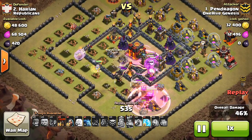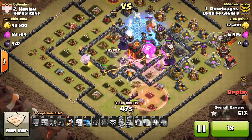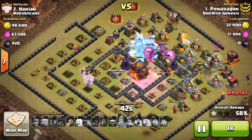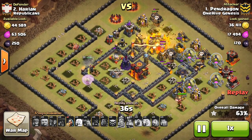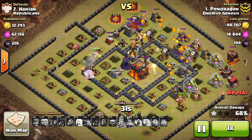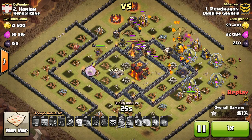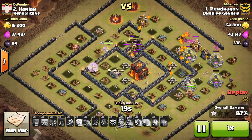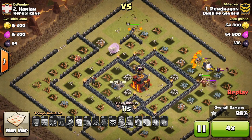The balloons make their way through under haste, going right into a rage. They kind of bypass the inferno tower but the queen takes it out so no big deal. The next freeze hits the same situation — getting the inferno and the air defense. Still has about two lava hounds up. The single inferno does do quite a bit of work on the hounds but the pups tank for it and the air defense goes down. Now all that's left is those three defenses in the core and he has just enough balloons to get the job done. The queen takes down the inferno. It's a three-star — nice job, Pendragon.